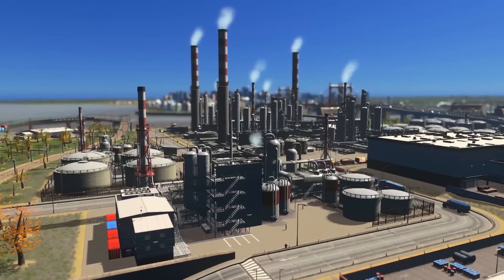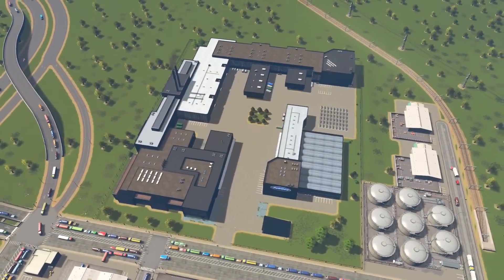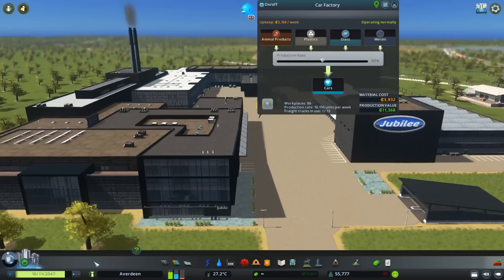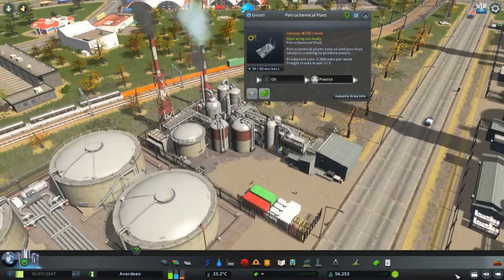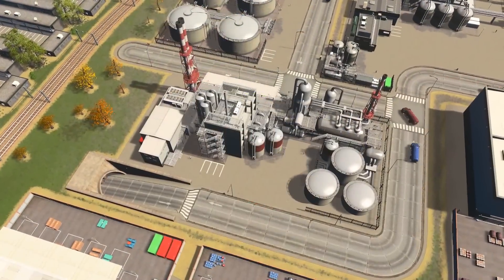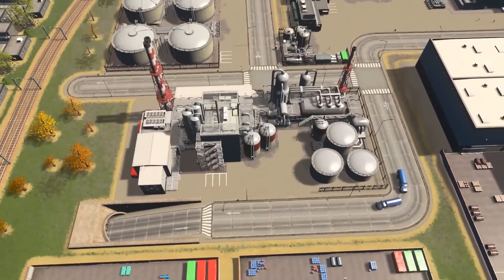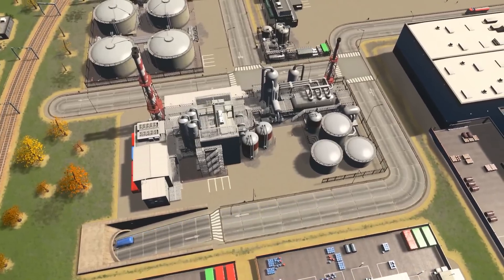Now let's get into producing plastics. Plastics are a vital element in different factories in the Industries DLC, such as this car manufacturing plant — among many different types of products needed to produce cars, plastics is a very important one. Similar to the petroleum plants, there are two different buildings capable of producing plastics. The first is a petrochemical plant, which produces plastics in smaller quantities. The second and larger plastic-producing building is a naphtha cracker, which similar to the waste oil refining plant will produce larger quantities of plastics.